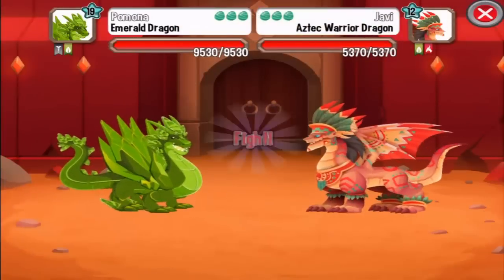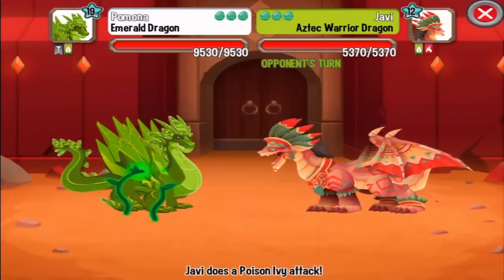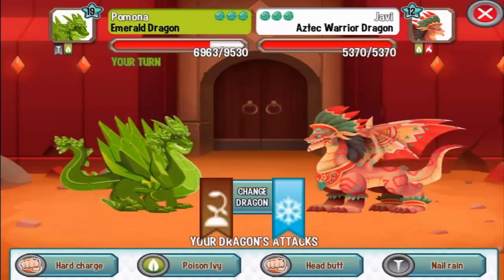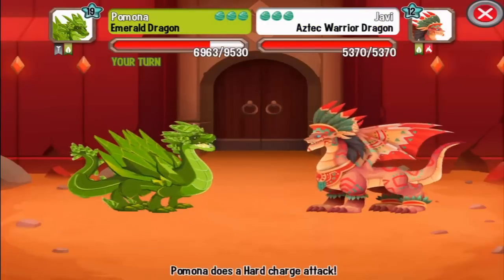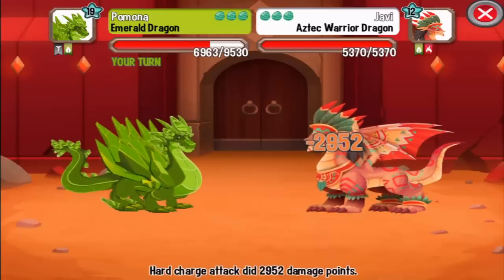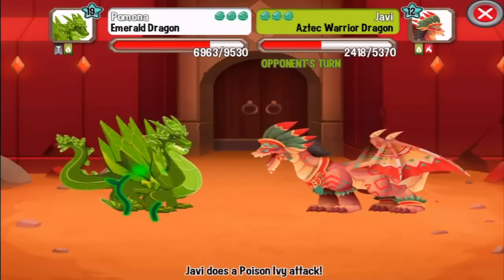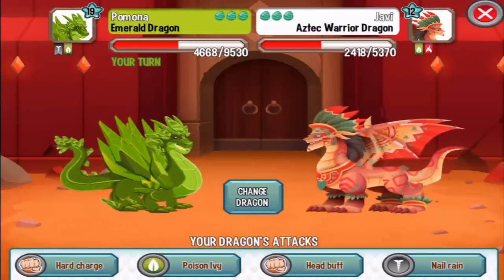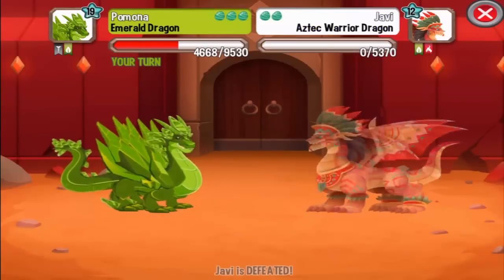First dragon: Aztec Warrior. This is a nature element dragon, so we can critical hit it with Terra and Ice attacks. I don't have that with this dragon, but Terra and Ice attacks will critical hit the Aztec Warrior Dragon. And goodbye.